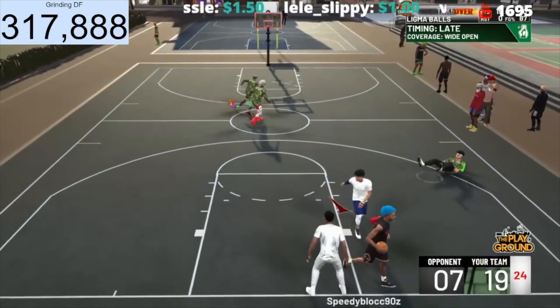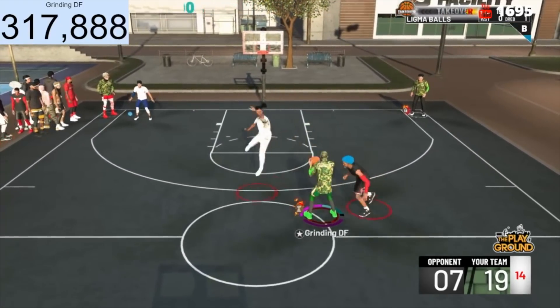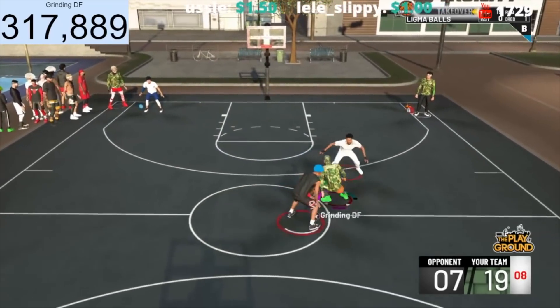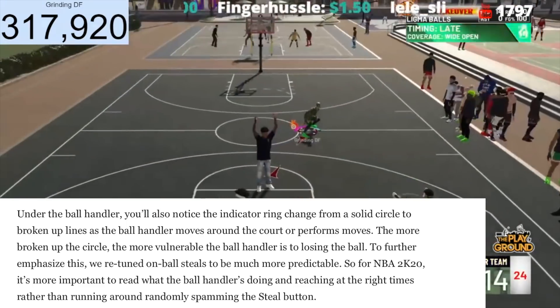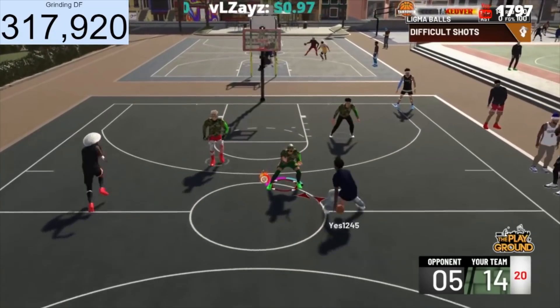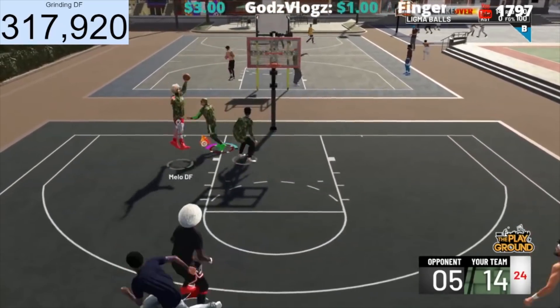But then came this section for defenders, and this part is funny as hell to me. They just finished hyping all y'all dribble gods up, and now they're like: when guarding the ball, defensive players will see a small arrow under the ball handler indicating where they're going to go. That ain't the biggest deal — we all know 2K's gonna have some cheese and the dribble moves are gonna be fast. It's gonna be hard to follow that arrow. Then they say anticipating the ball handler's movement properly and cutting off their attack will yield much more predictable outcomes, such as stonewalling the dribbler, forcing a pickup, causing a fumble. Can you just imagine G-Man or Steezo going for a clip for their mixtape, doing some nasty dribble moves, and all of a sudden they start blinking on their defender's screen?